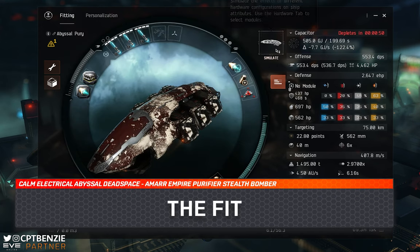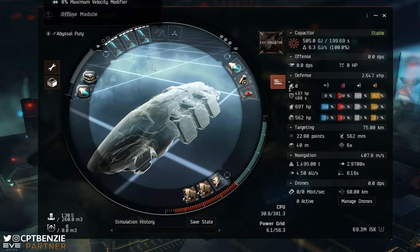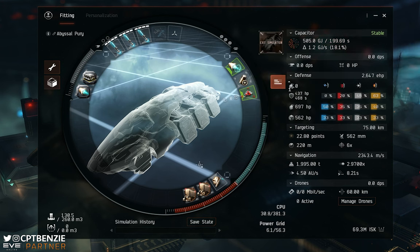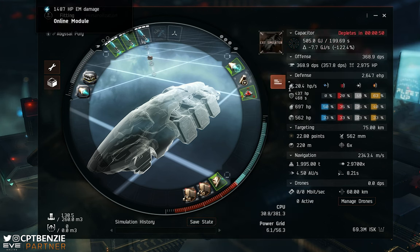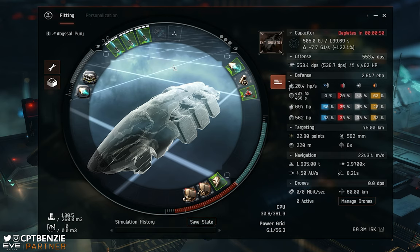Speaking of the fit, as usual I will try to put this down in the description below. If I forget, please just politely nudge me and say, 'Benzie, you've forgotten the fit again, you moron.' So, with the setup we have in total, things are not great on paper. Our tank is only 20.4 hit points per second — that's not much. That means we are going to die very, very quickly, and we've only got 2,647 hit points. It's a bit of a fragile one, this.